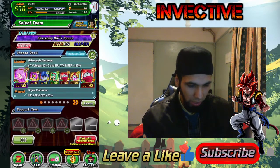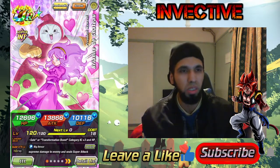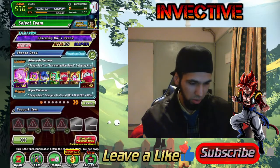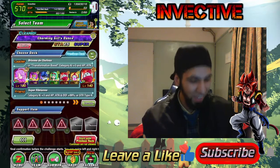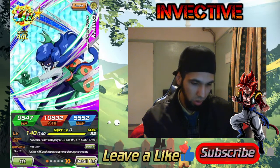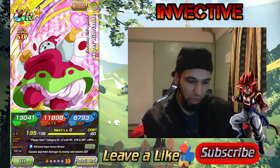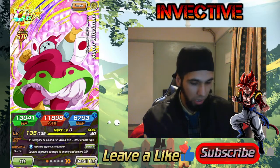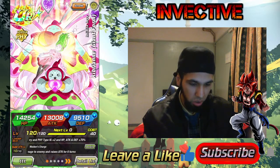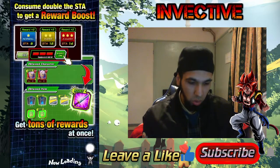So here's my team — I'm using leader Ribrianne who transforms into this form, then I've got Rosie who's really good, and Kakunsa. I'm also bringing Bula who calls out her dad for the Galick Gun, Super Ribrianne STR, and then the physical PHY Ribrianne who turns into giant form as well. You can't bring any items.